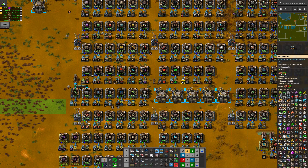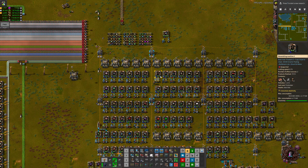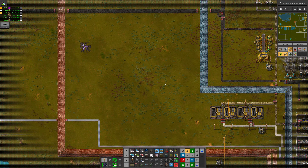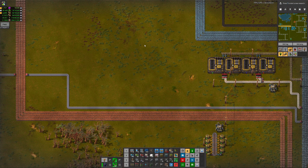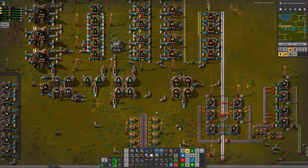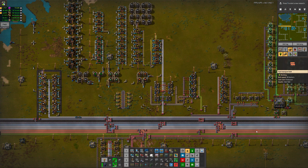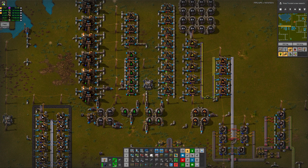I thought I'd take this opportunity to tidy up the starter base a little bit. There are a few problems that have accumulated over here that need fixing. The ore patches finally ran out here — the starter ore patches. Stone and coal are still going okay for now, so I'll leave them be. There was also a problem with lubricant production due to the fact that all we were using was the lubricant — the only oil product we were using in the base for some time — because we were making lots of blue belts.